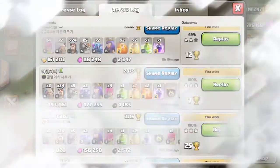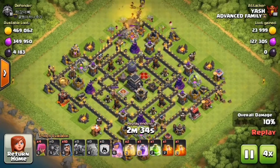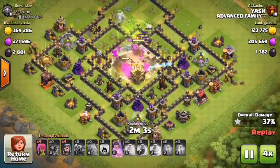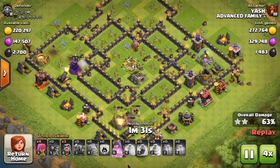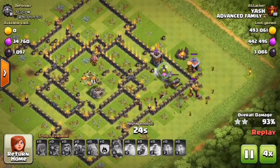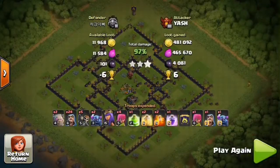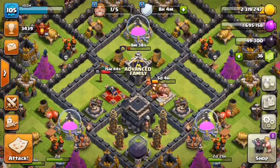I'll show you the attack where I got five lakhs gold and elixir. That base was almost dead but the X-Bows were loaded. The base was familiar to me — I know how to break it with GoWipe easily, so it was not hard for me to three-star it. The PEKKAs had to go from one side; I was quite lucky to get three stars because the PEKKAs got in ahead of the wizards. Three stars with full loot plus the Champion 3 league bonus!